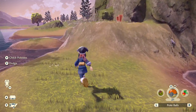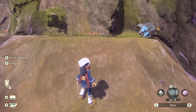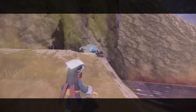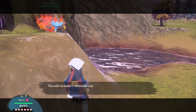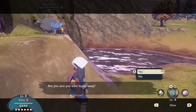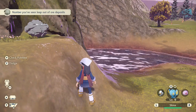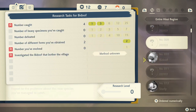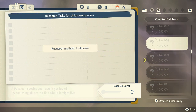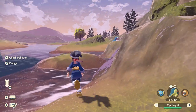If we dash over here — oh, it's a Graveler, and it's level 26. Thanks for using Iron Defense, because there's no way we're defeating this thing. That gives us another task. Geodude — we haven't seen one of those, but Graveler can also leap out of ore deposits, as can Geodude. They're further down. That gives us a bit more stuff, but we haven't caught one so it doesn't count.